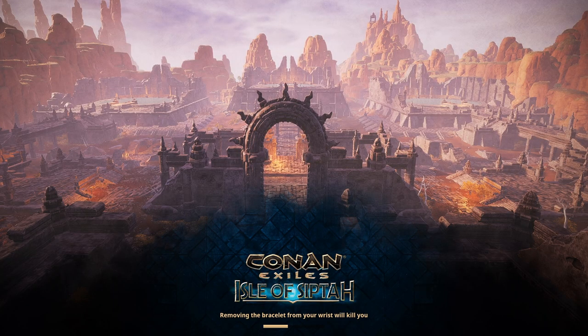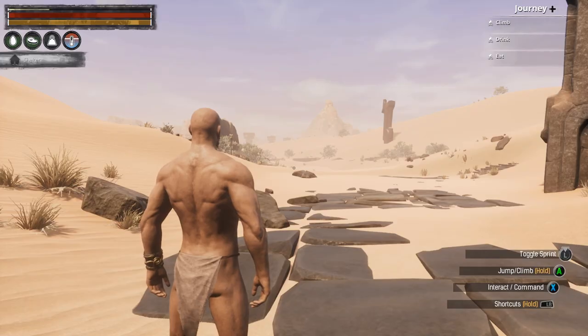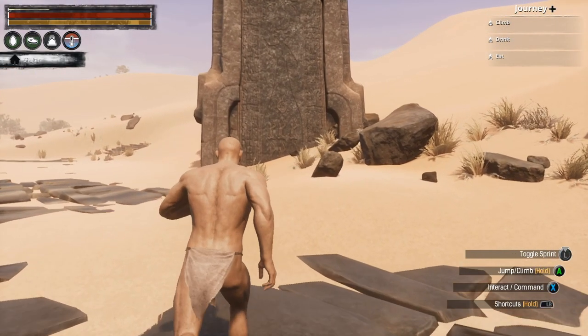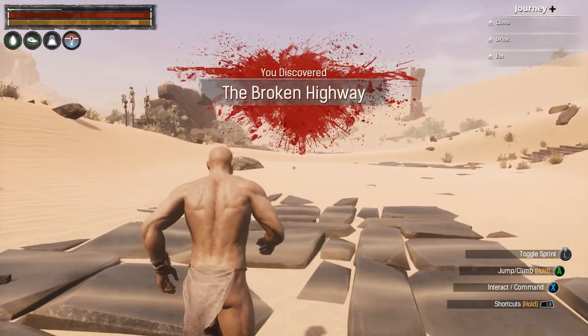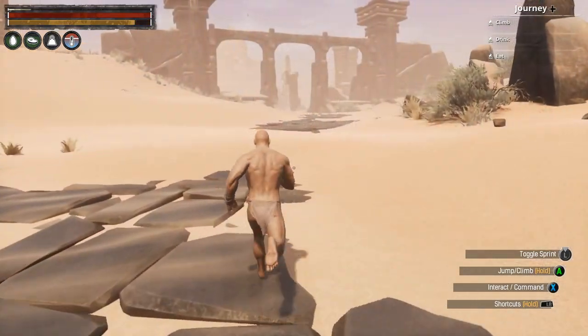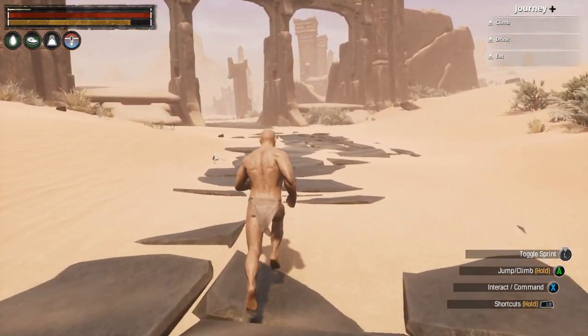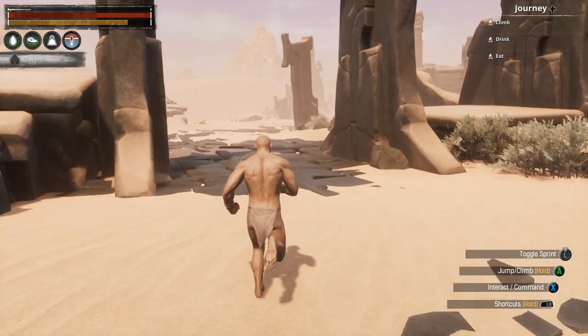Press B to skip the opening cutscene to save a little bit of time, then press A to get past the server message of the day. We're going to start walking along the broken highway. You'll get a message that you discovered the broken highway. Just keep traveling along it and look for different little sticks and stones along the way.